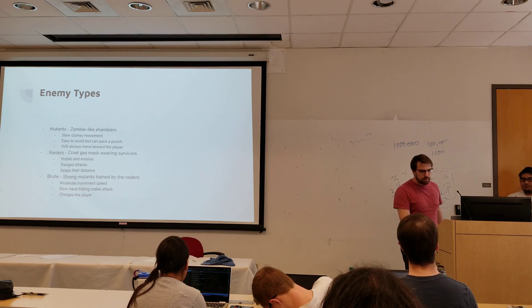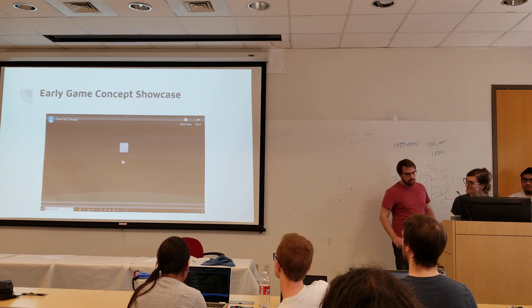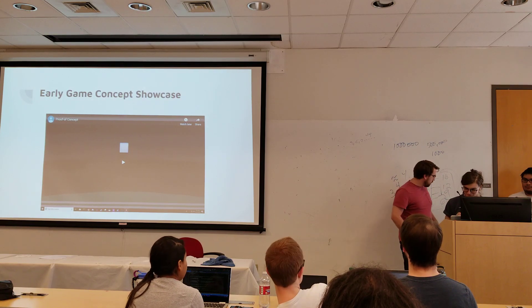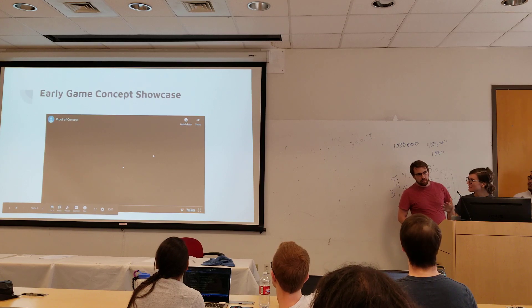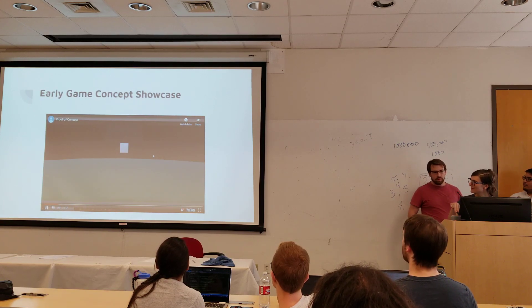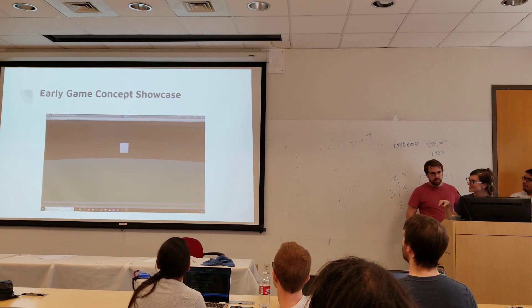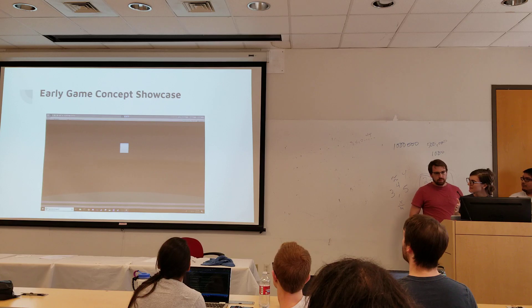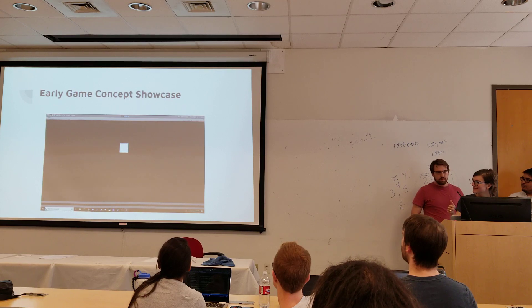Move on to our next slide. This is basically a quick demo we made of our movements, more than anything. It's a super player-made cylindrical map, and the players rotate around this instead of having a linear movement. It's a really unique map to put together — the rotation, the jumping, and so on.